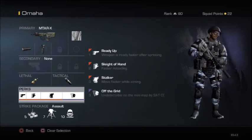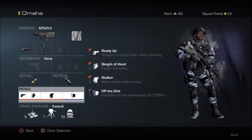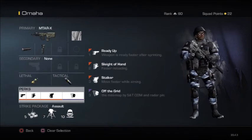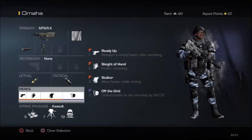Moving on to the next perk — Sleight of Hand. You've got to be reloading as quick as possible because this weapon is mostly going to be used for short range battles, so there's always going to be an enemy behind the enemy.